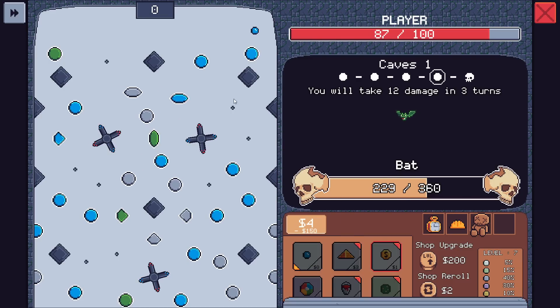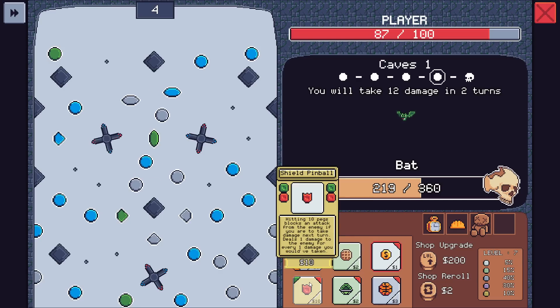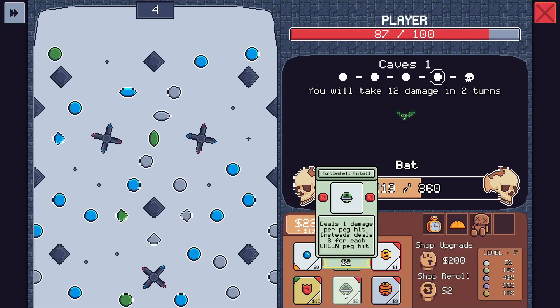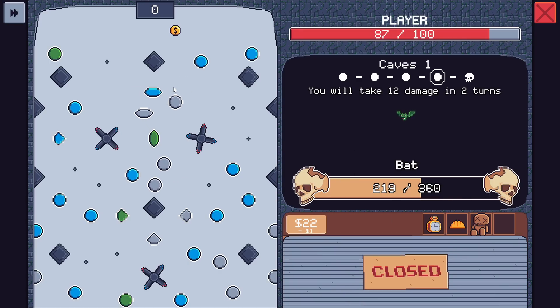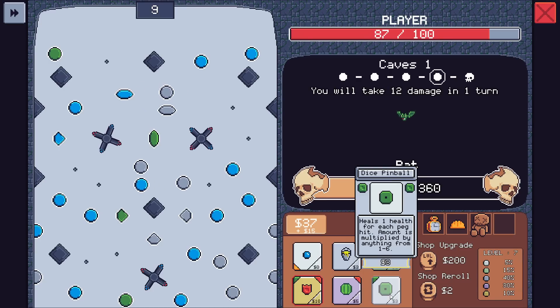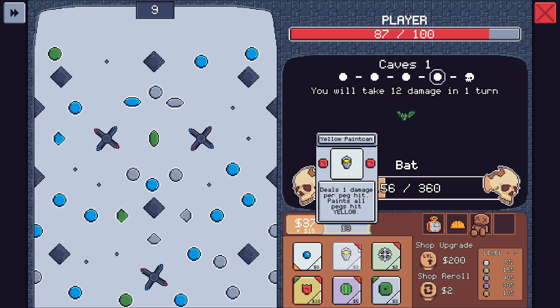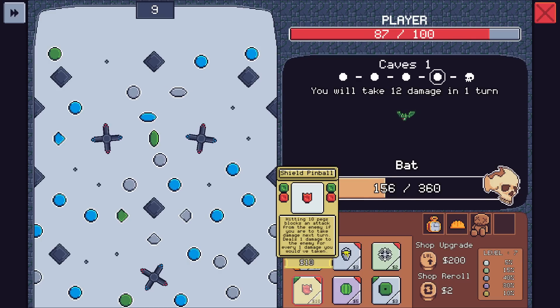There's no money options except for this one. Whatever — we're stalling for a sec. Hitting ten pegs blocks an attack from the enemy if you are to take damage next turn. I will lock that in hope. Any restores? No. I don't know that we're going to hit ten pegs with how many are broken here.